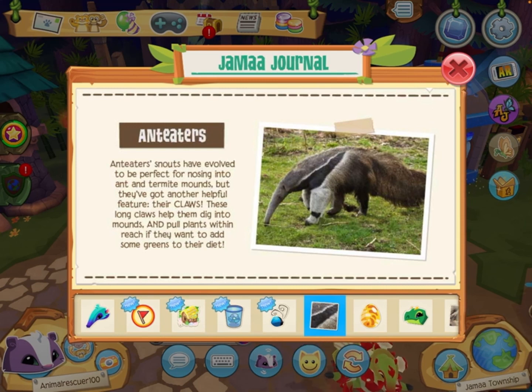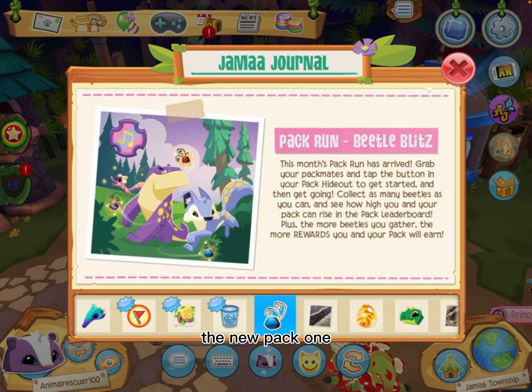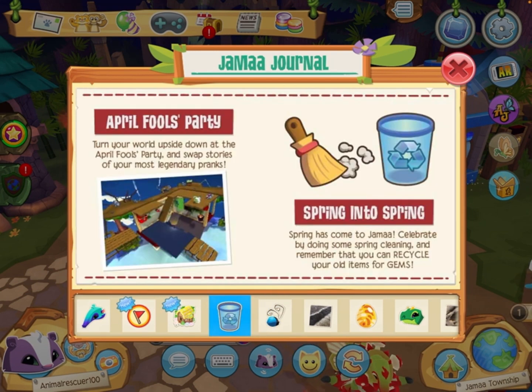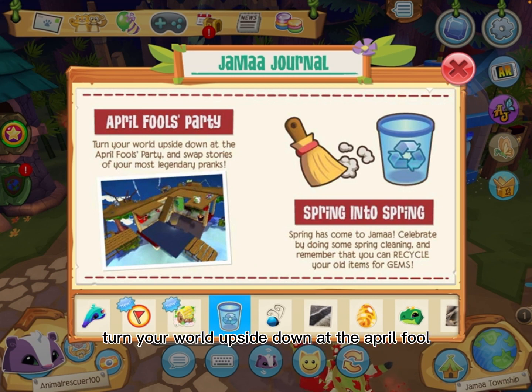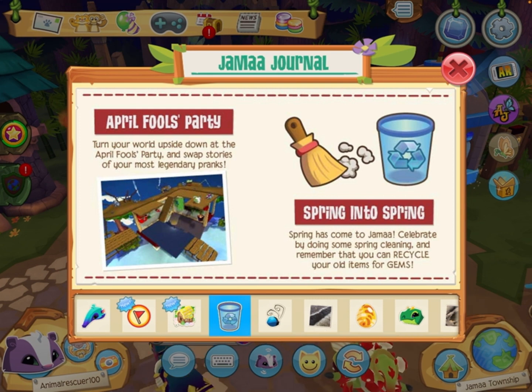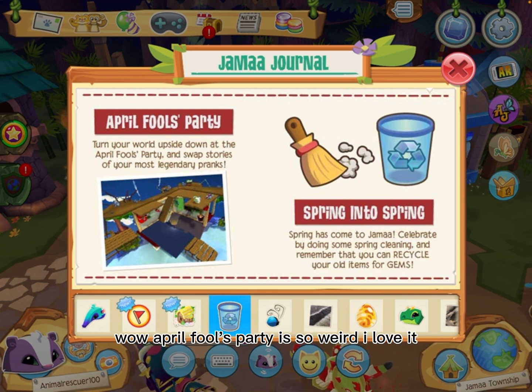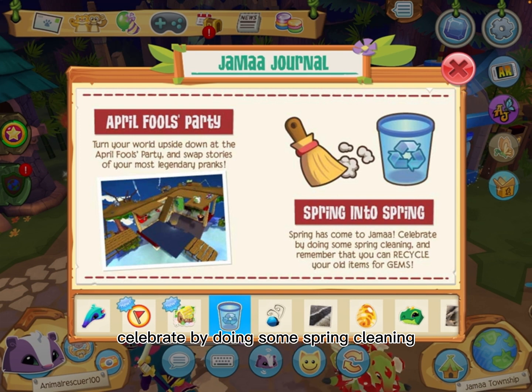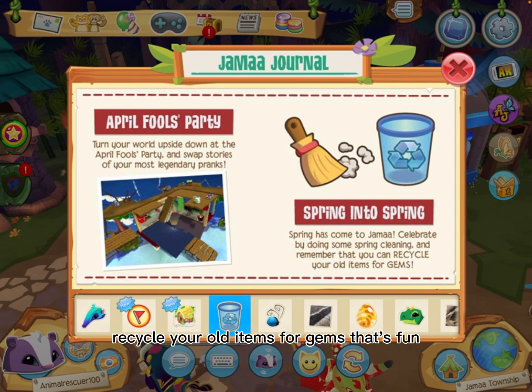There are some facts about anteaters you can read if you want. The new pack is Beetle Blitz — that's fun! There's an April Fool's Party — turn your world upside down at the April Fool's Party and swap stories of your most legendary pranks. The April Fool's Party is so weird, I love it! Spring has come to Jamaa — celebrate by doing some spring cleaning, and remember you can recycle your old items for gems.